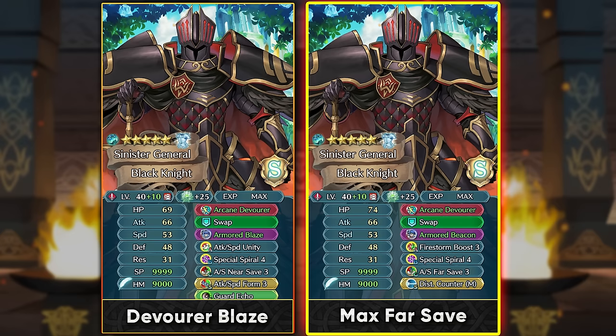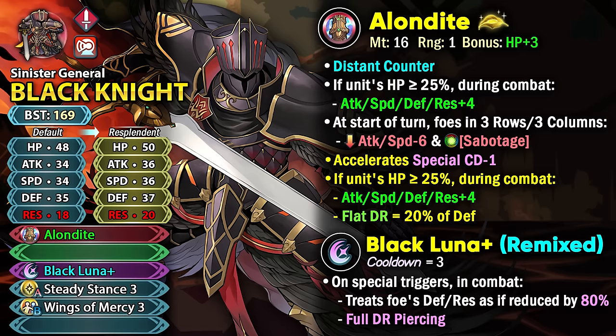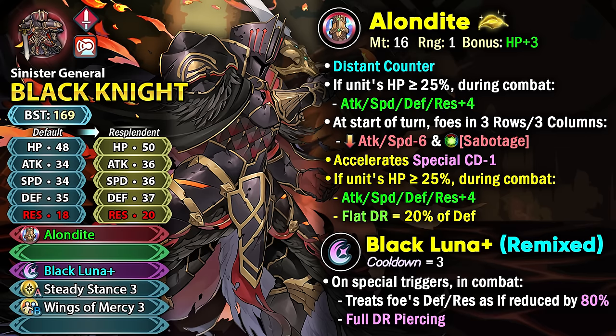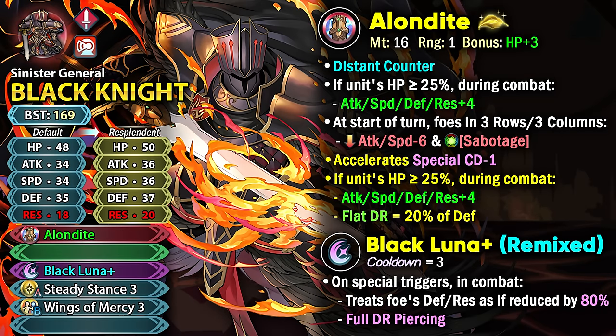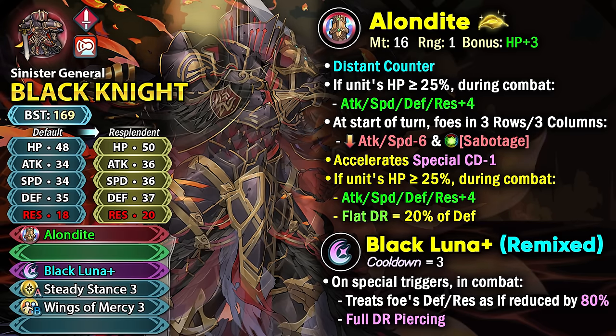I really wish that many of the older Gen 1 units who had preferred skills — like Arvis, Arden, and Black Knight — would get some kind of Remix, so I've tried to give him that and also give him a much better weapon refine. If I had to improve his refine, I would definitely make the icon a lot better — his Alondite is such a badass looking sword. He'd keep his usual Distant Counter and plus 4 to all stats, but I would make him more supportive: for foes in 3 rows and 3 columns he'd inflict minus 6 attack and speed debuff and the Sabotage status, giving him a lot better bulk because of the Sabotage effect and debuffs.